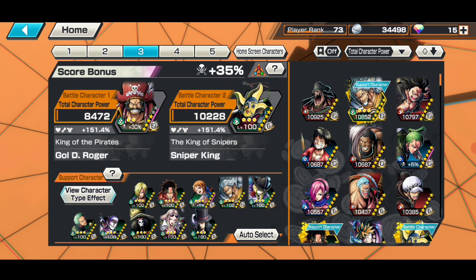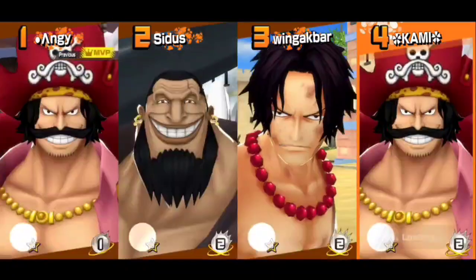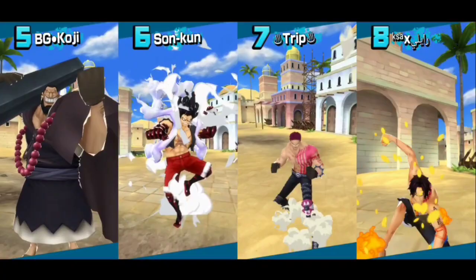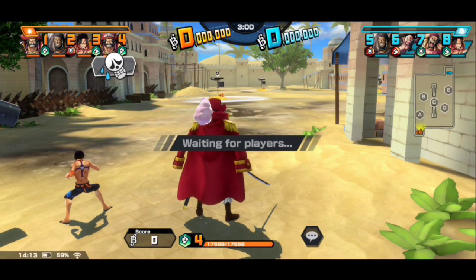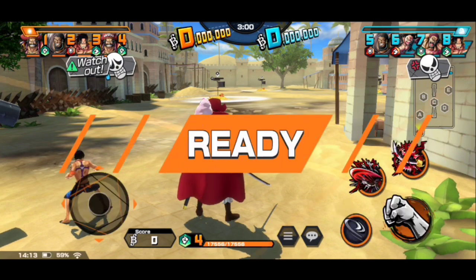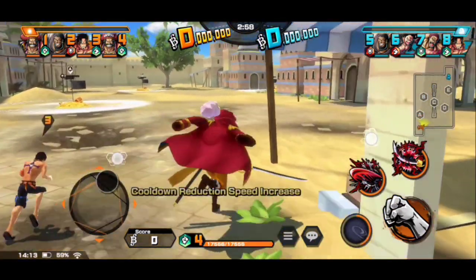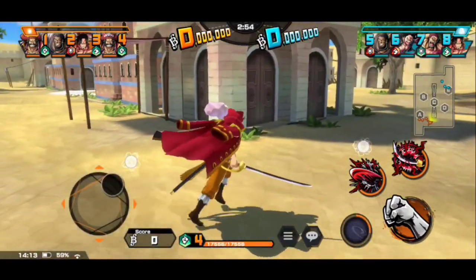Let me show you how good he is at level 74 only. So first match — there is someone else also having a Roger and his name is Angie. Let's go with our Roger. This is level 74 Roger; let me show you how powerful he is.